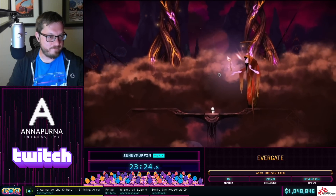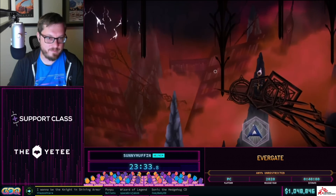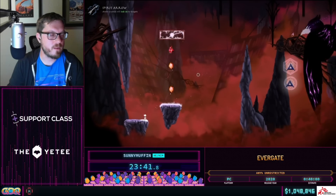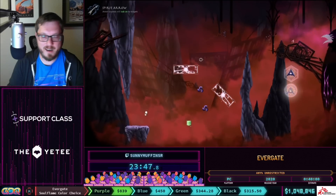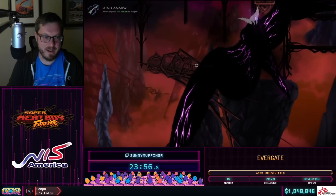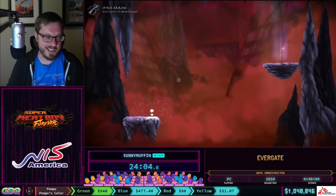Coming up we have a boss fight — you might have noticed the game doesn't really have any, and indeed this is the only one in the run. Ordinarily this fight is tricky — you'd need a precisely angled shot — but you pick up an artifact called the Spirit Arrow, which makes arrows home in on enemies. This makes the fight kind of a joke. Just because this isn't an RPG doesn't mean the RPG jerk bird can't be here. We easily dispatch it using the Spirit Arrow — some spicy cheese.